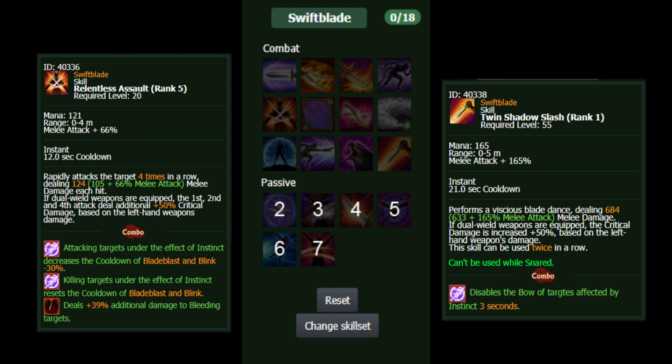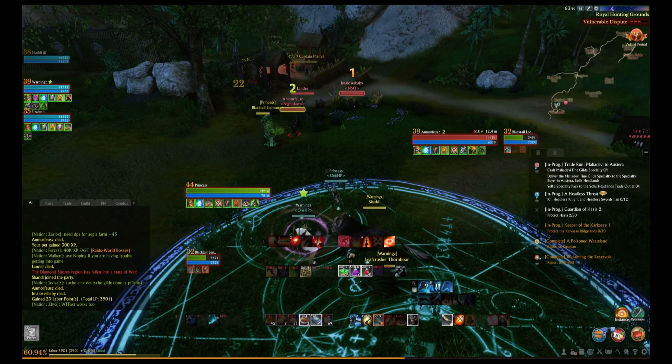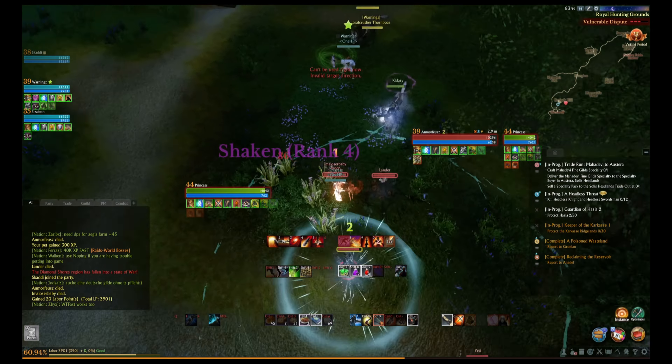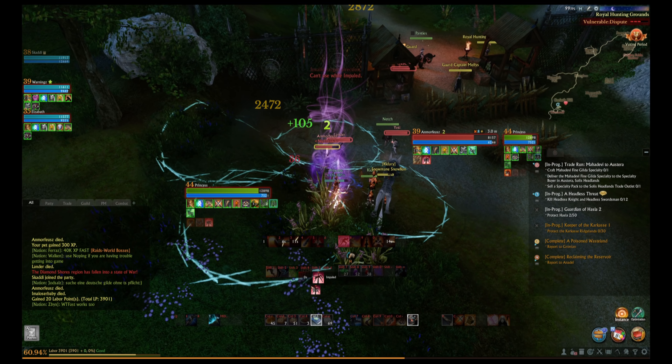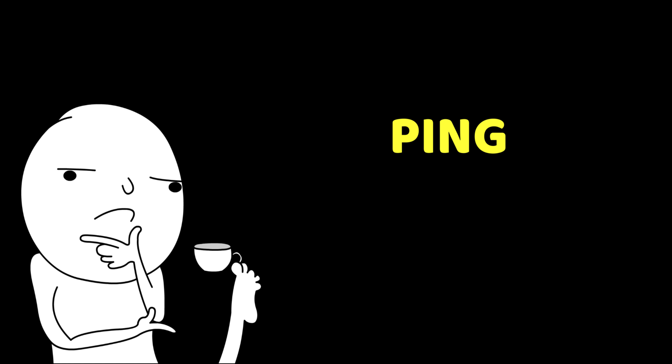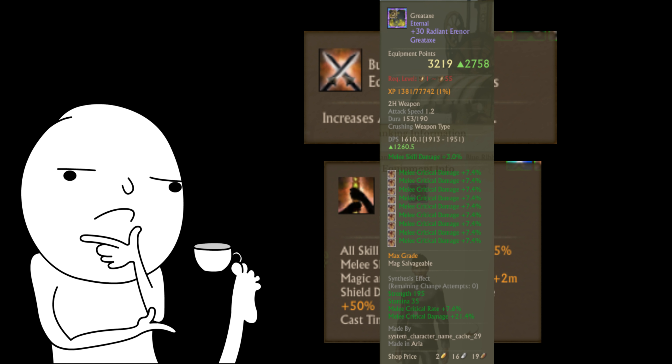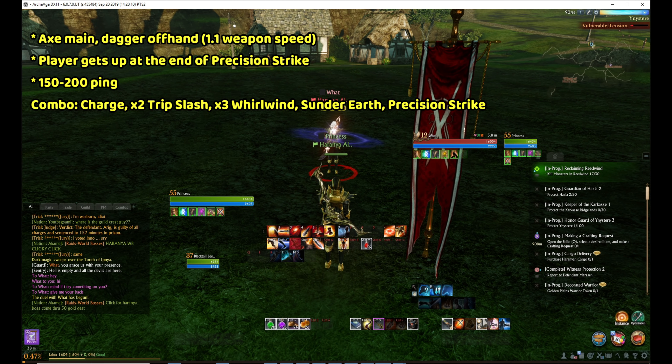The stats from your offhand and the gems in it are the only contributing factors for an offhand weapon, unless you are playing Swift Blade. There are skills in the Swift Blade tree that have additional damage from the offhand weapon. For example, if you equip a dagger in your main hand and an axe in your offhand, you'll get the speed from the dagger and also a good chunk of damage from the axe because of Swift Blade mechanics. Speaking of speed — ping is a huge factor in ArcheAge as it directly affects attack speed. I've measured that 100 ping is roughly a 10% attack speed decrease, so players playing with 200 ping are essentially playing with a 20% attack speed debuff.